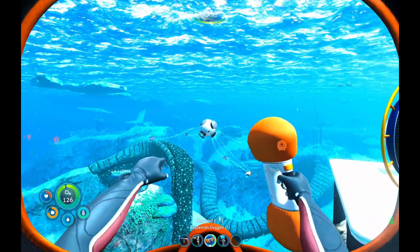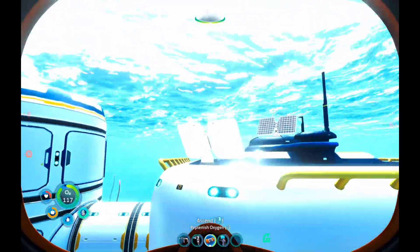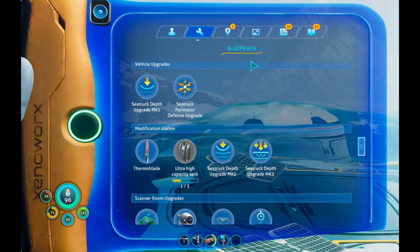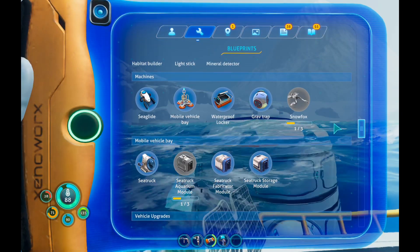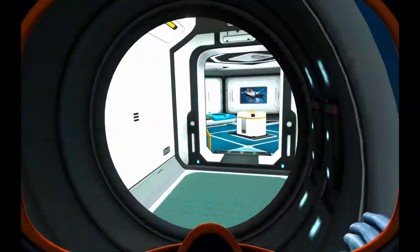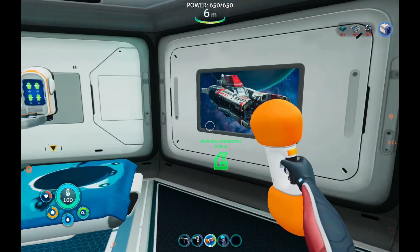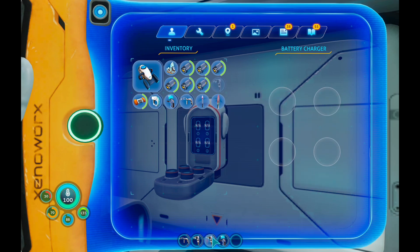I should just put a bunch of grav traps around my base. The fabricator module needs paste steeling, a computer chip, and lead. I don't think I have any lead. Let's check my base - how much lead do I have? Three! Let's get our batteries and put them into my habitat builder, scanner, and yeah.